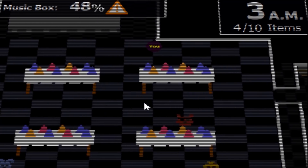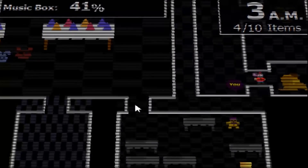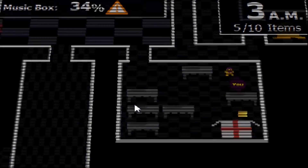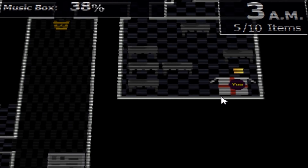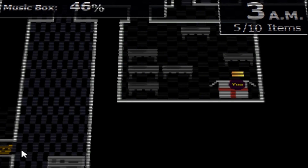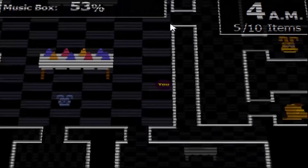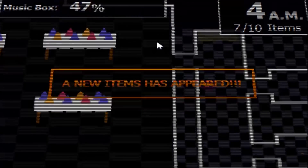There's Foxy, and Balloon Boy — wait, that's Golden Freddy in there. Okay, we can make our way back down here. We have five out of ten items now. We need to get the music box as high as we possibly can. This game is fun — it reminds me a lot of Pac-Man. If Golden Freddy comes in this room we're basically dead. Now him and Balloon Boy are in the same location. We have 55 on the box. A new item has appeared — we're almost done.